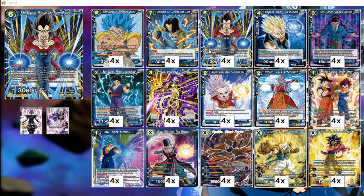The goal here — one of our win cons is Gogeta Frenzy Burst, because he has an active main that activates once per turn. If you have 15 or more energy, choose up to 4 of your opponent's life and place them at the bottom of the deck. So if they have 4 life, all 4 go to the bottom and you win because they have no more cards in their life. It costs 10 to play him, so we've got to ramp up to that. But we also have to ramp up to 15 just to use that ability.